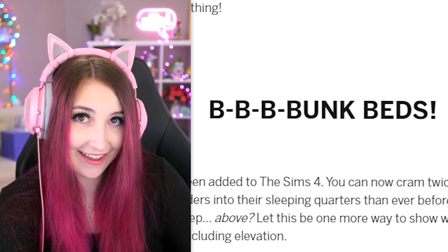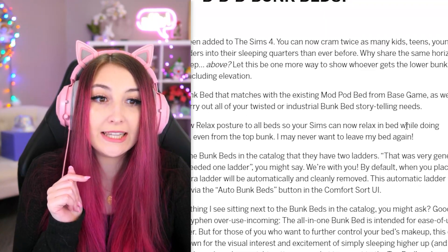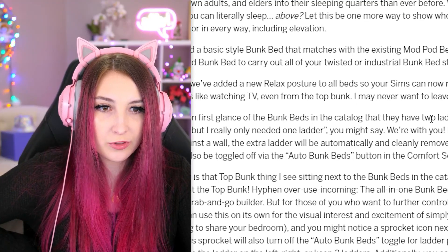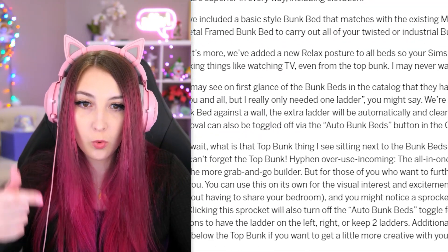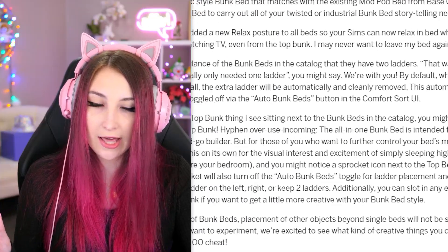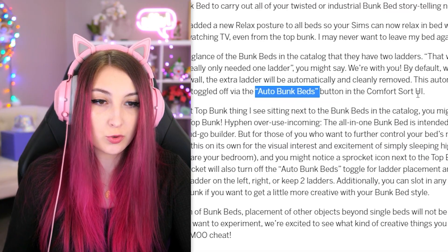And then, bunk beds! As far as their aesthetics, I'll check them out in-game. You can now relax in bed while doing relaxing things like watching TV, even from the top bunk — finally. They come with two ladders, but when you place a bunk bed against the wall, the extra ladder will be automatically removed. That automatic ladder removal can also be toggled off via the auto bunk beds button in the comfort sort UI.